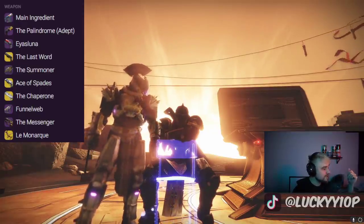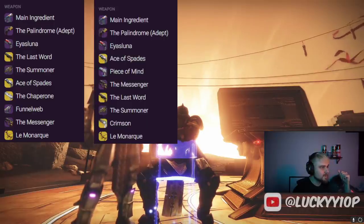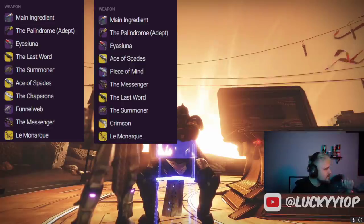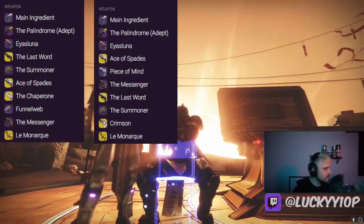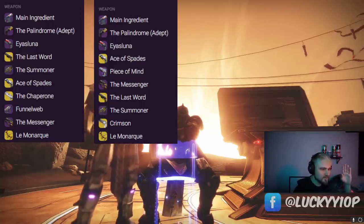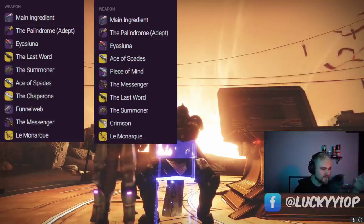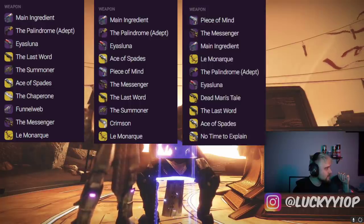Week two on Javelin-4 — my favorite Destiny 2 map, let me know yours in the comments. The Main Ingredient is number one again, followed by the Palindrome, Is:Luna, Ace of Spades, then Peace of Mind squeaks in — we hadn't seen it in week one but it jumps pretty high up the charts. Then The Messenger, The Last Word, The Summoner, Crimson, and Le Monarque.